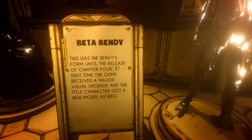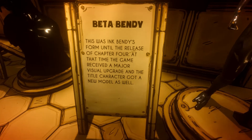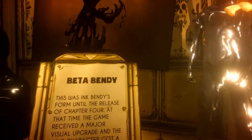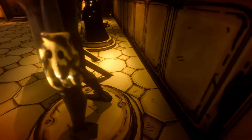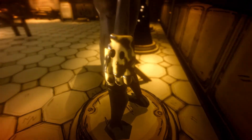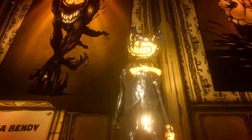Beta Bendy. This was Ink's early form from the release of Chapter 4. At the time the game was getting a major visual upgrade, every character got a new model as well. It looks kinda similar to the official final model, except for the left hand — the glove is there, but there is an additional pinky sticking out, ruining the whole four-finger cartoon character effect.